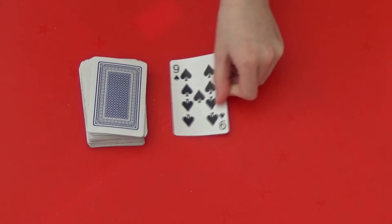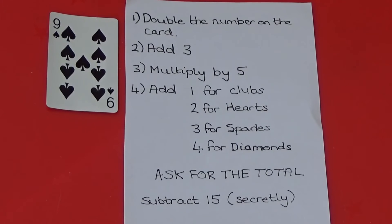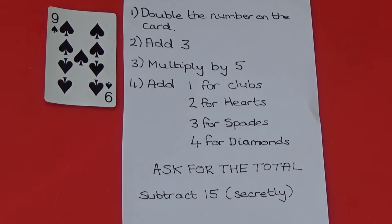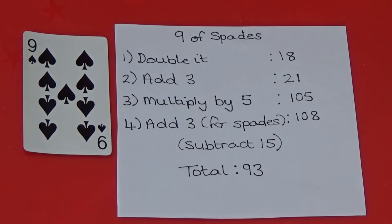I am going to pick another card and show you this again. This time I have drawn a 9 of spades. First double it, which gives us 18. Then add 3, which gives us 21. Then multiply it by 5, which gives us 105. As it is spades we need to add 3, which is 108.